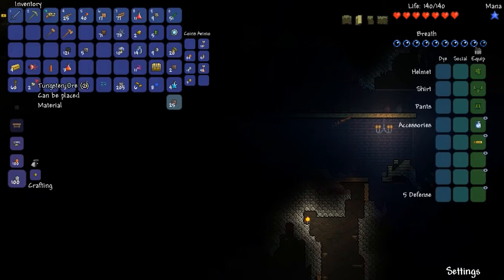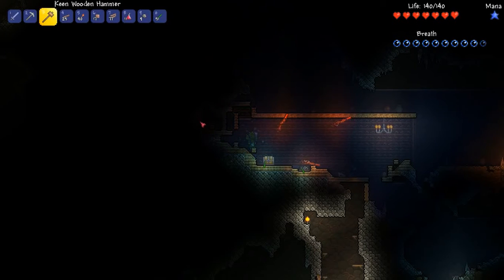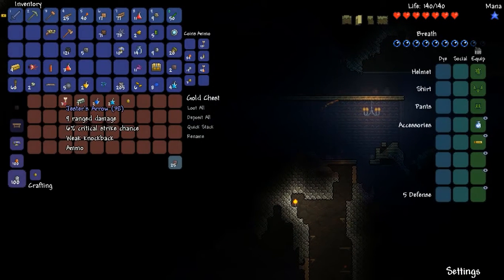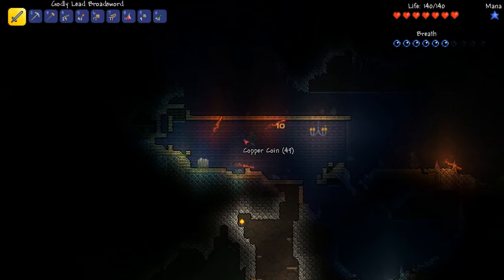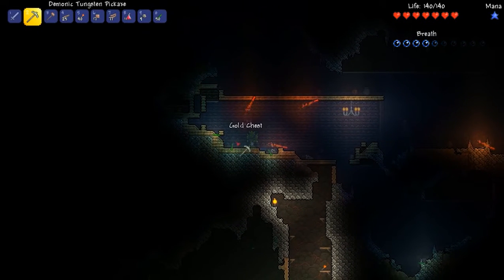We've got our first gun. It doesn't seem to do much damage, but hey, that's cool, I'll take it. Also got Jester's arrows, tungsten bars, tons of potions, and gold coins.